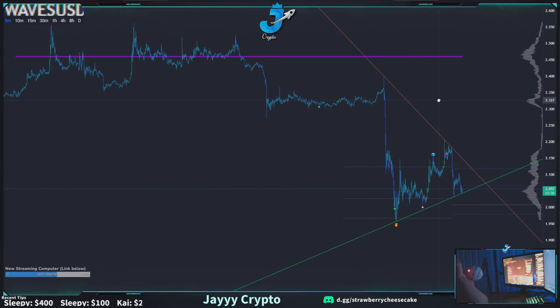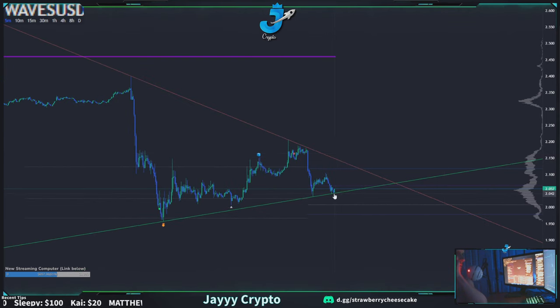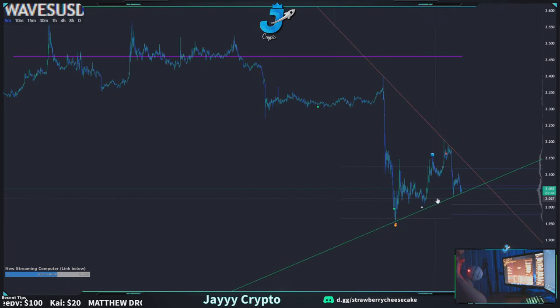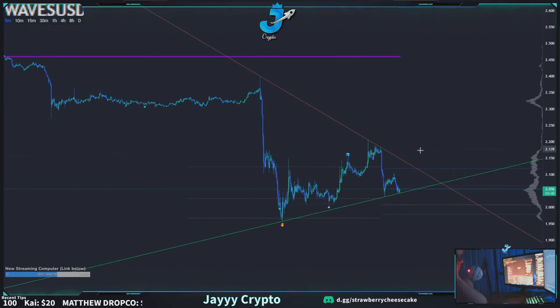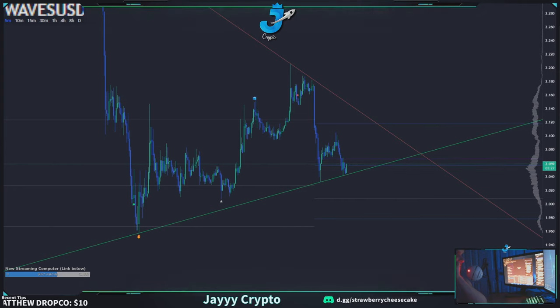Right now it looks like a good time to long. You have this huge downside, it is making some higher highs, and we are at a swing low. This is a pretty good long here at this low right now with a fairly tight stop loss, because this is a high potential gain, low risk trade. You can enter now at nearly the bottom. The stop loss is just below the previous low, because if you break this low you're looking at breaking structure.